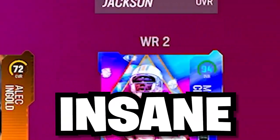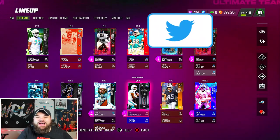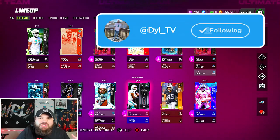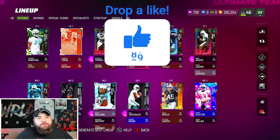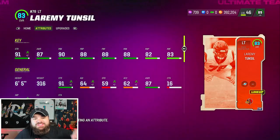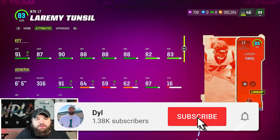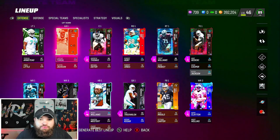The Dolphins theme team is insane. We're back with another episode and we got two major upgrades. The first one is coming on the offensive side of the ball — 88 Loremi Tunzel. Getting a decent offensive line for the theme team is absolutely huge.